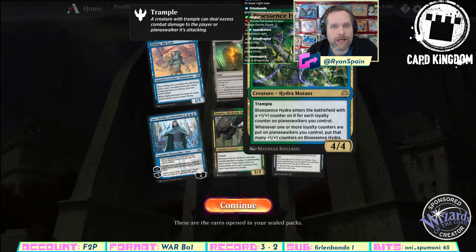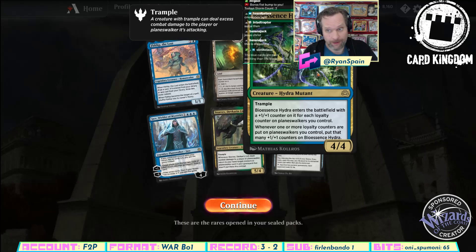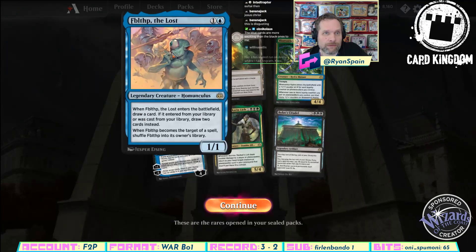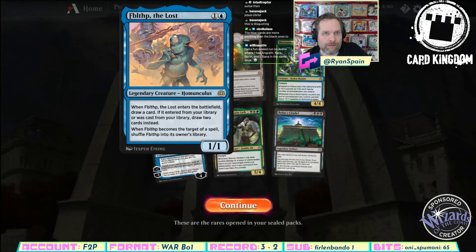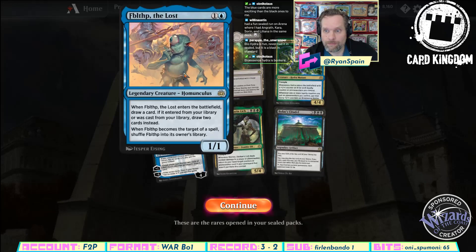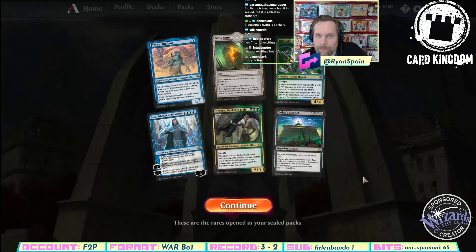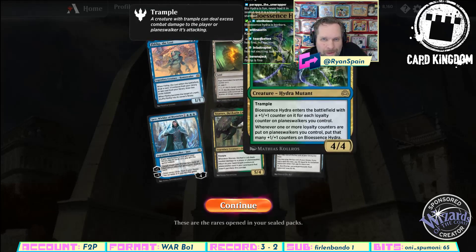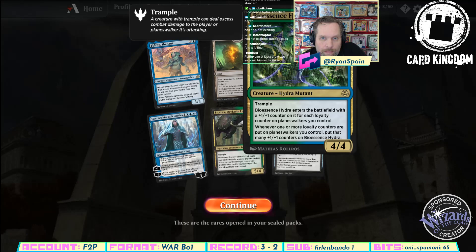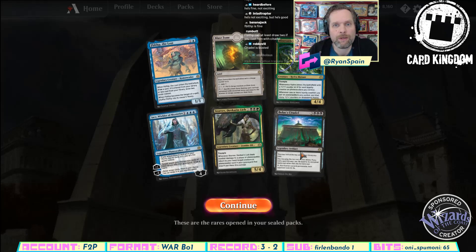This is kind of whatever. We'll see what other planeswalkers we have, but probably not playing this. Well, this is exciting. Is Philbelfit that exciting? This is kind of just like a visionary, right? Bonkers? I mean, yeah, if we're playing a bunch of planeswalkers, right? I suppose the floor of being a 4/4 for 5 is fine. But Citadel is crazy, yeah.